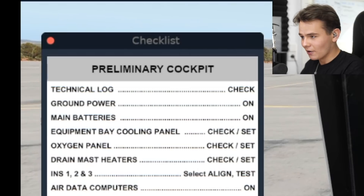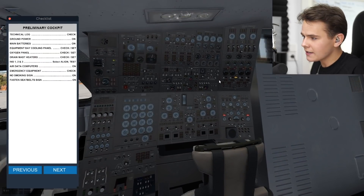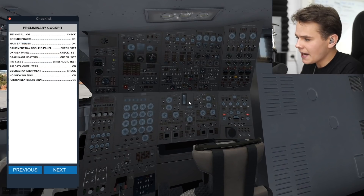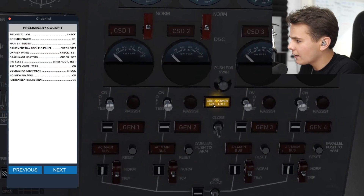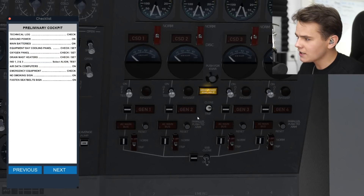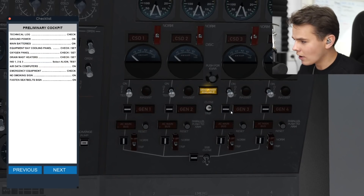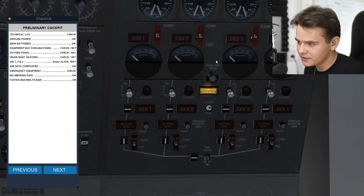Ground power — it is time to turn on the ground power. All of that is managed here on the flight engineer display. We should see something flash up, and that is: Ground power available. Let's close that one. Most of the switches don't actually say on or off — they mostly say close or trip, because you close a circuit and trip a circuit.